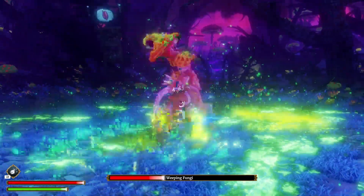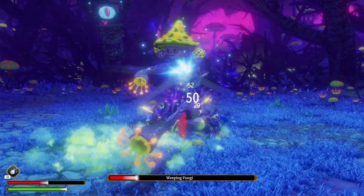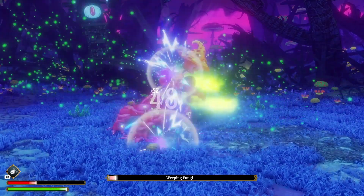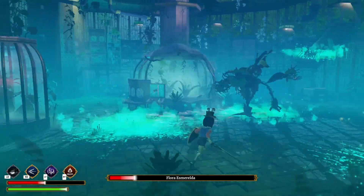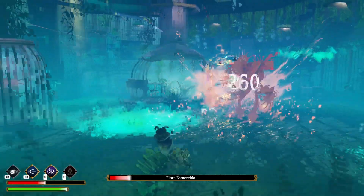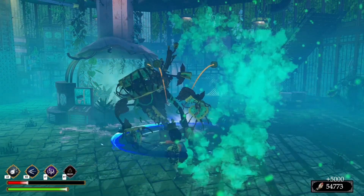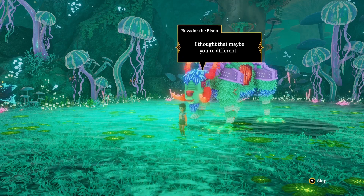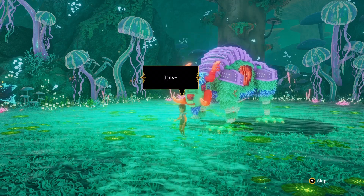Ravenlock is very reminiscent in style to other Coco Cucumber titles, including Echo Generation. I played Echo Generation a couple of years ago and it was fantastic. This game isn't turn-based but I did see a lot of similarities, especially in the graphics, even though Ravenlock is much cleaner and crisper. As far as style goes, there are a lot of obvious nods to Lewis Carroll's Alice in Wonderland — a lot of homage paid to that book and those movies.